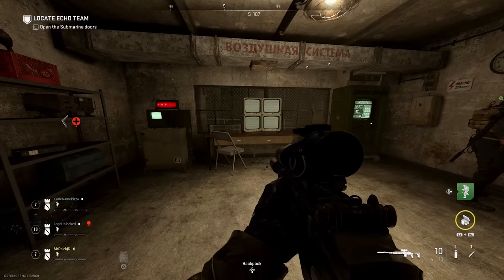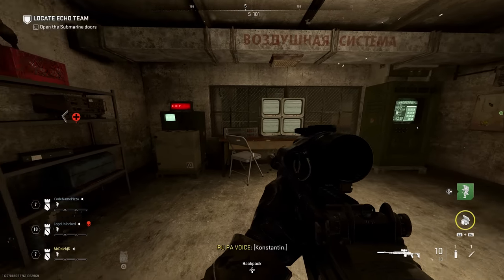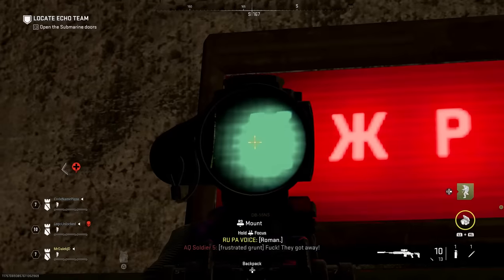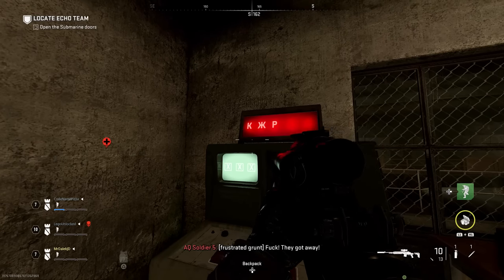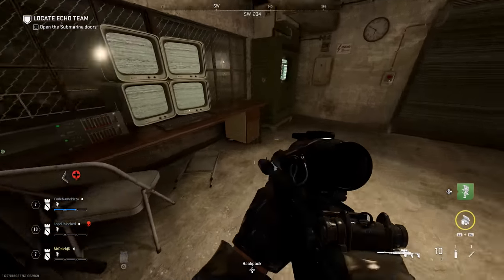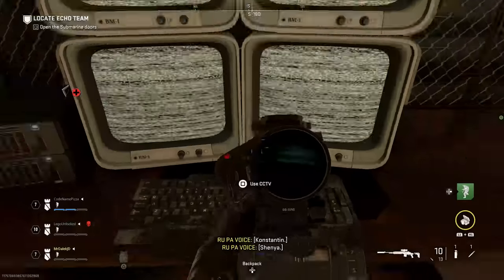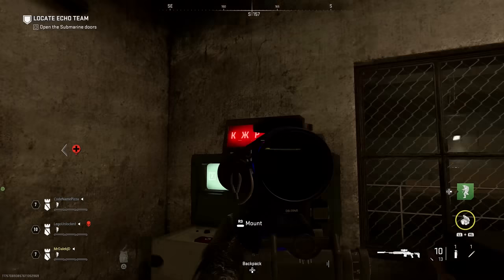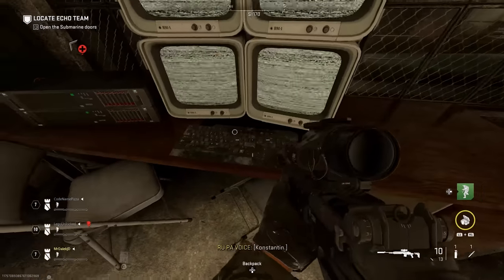This first step is opening the submarine doors, and in order to do that you're going to be looking at this menu over here. You'll see this TV monitor that will have three random characters. So in this example we have K, a weird X, and a P. What we need to do is use a CCTV here, and then a CCTV in this room, to try and find the three characters that match what's on the monitor. So K, X, P — I'm going to keep that in mind.